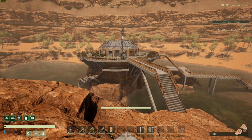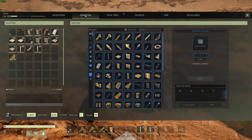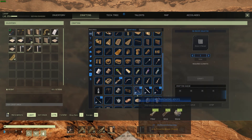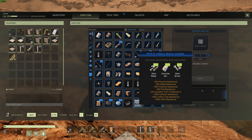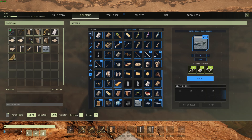This mod provides a new freely craftable build item at the character level called Pete's Circle Build Guides, and the icon looks like this. They come in packs of 10, so let's craft one of them and head over to my test build site to show you how to use them.